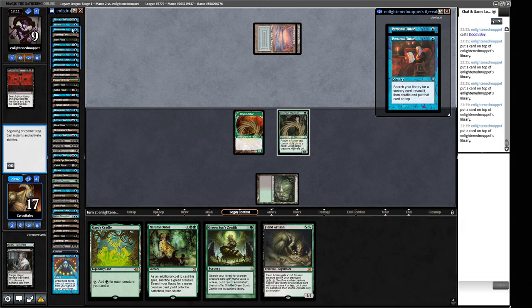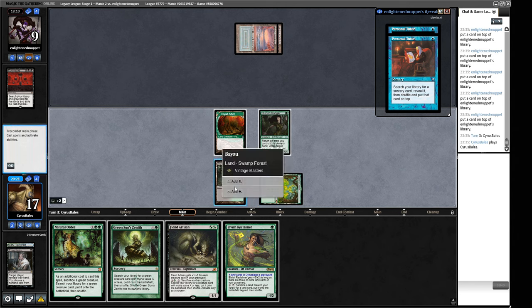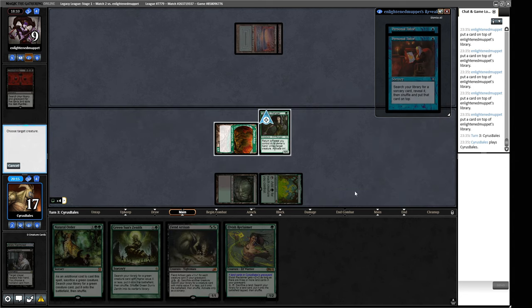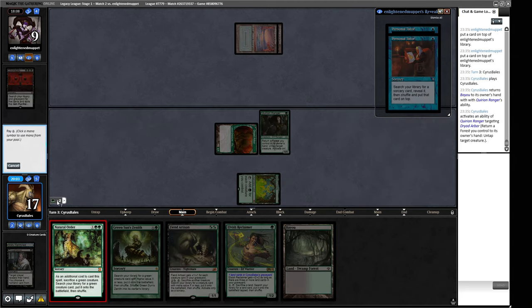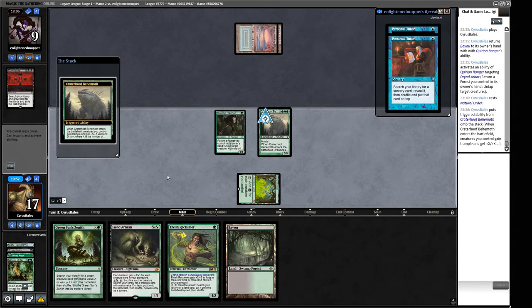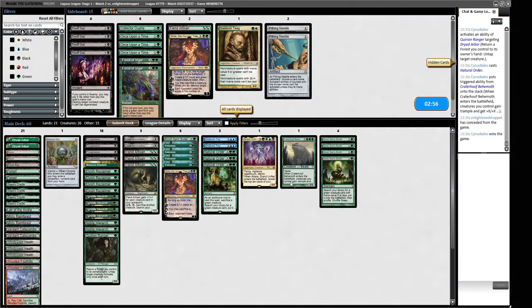They're passing the turn so we have a chance to win now. One, two, three, four mana — we return a forest and untap the creature to play around a Daze. So we can untap this creature, return this forest, and float an extra mana. We pay around the Daze, sacrifice the Arbor, go and get Cratehoof Behemoth — this will pump our guys just enough for lethal. We got one of the games! But now we're on the draw — it certainly gets more difficult from here.